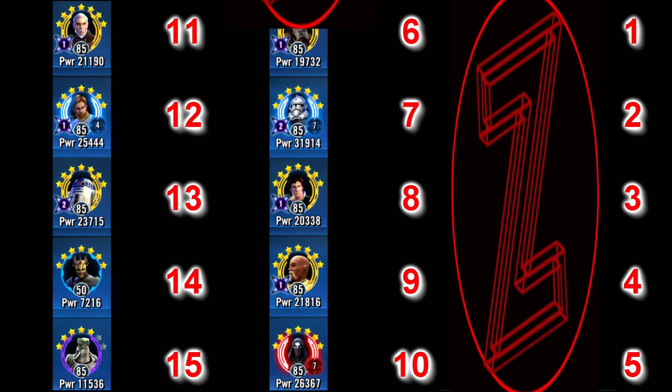Coming in at number 6 we have the bane of many people's existence — Nest. By far one of the most annoying characters in the game because she is so hard to kill for so many teams. But at higher relic levels it gets even worse. As her health increases so does her protection up, because the 40% protection up she gains each time she's hit is based on her health, not her base protection as many people mistakenly believe. So once she finally takes a turn and loses her protection up, she's got Relic 7 health, so good luck getting anything done before the bonus protection starts stacking up again.